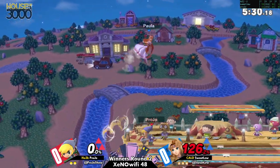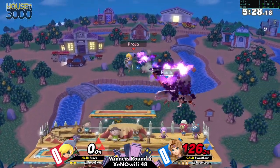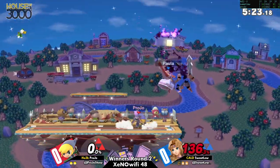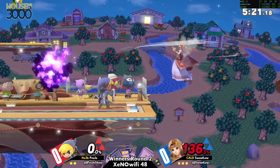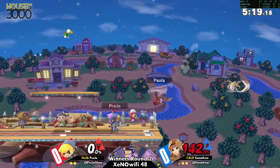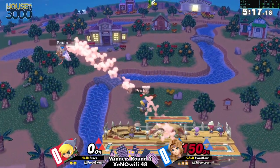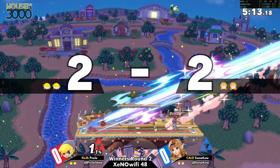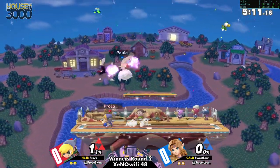This is where things become much trickier — being down a stock even though Sweet Lou is at 126 percent. How are you actually going to kill him at this point? He has no jump — that might be it, but no, it's still not a kill. Goes for the dash attack, doesn't quite get anything. Oh, that was a nice forward air.